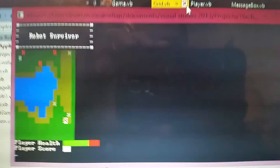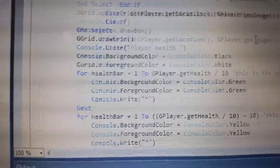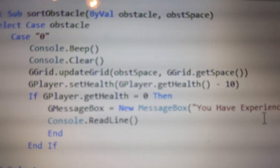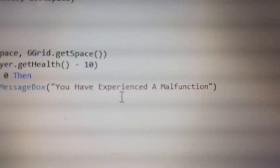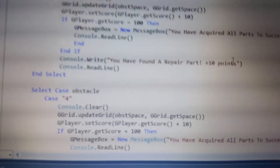Let me close this program. I took away weapons so my guy doesn't have weapons anymore. But there you go — you have experienced a malfunction. You can see the code right here: if the player's health is equal to zero, then we're gonna display this message — 'You have experienced a malfunction.' It'll read that line, you hit Enter, and then the program ends. And then right here: 'You have acquired all parts to successfully repair yourself' — and then it'll end. If you get a hundred points then the game ends — that's pretty much it.